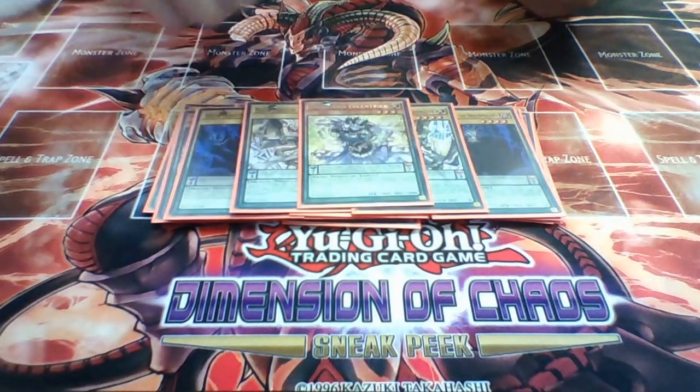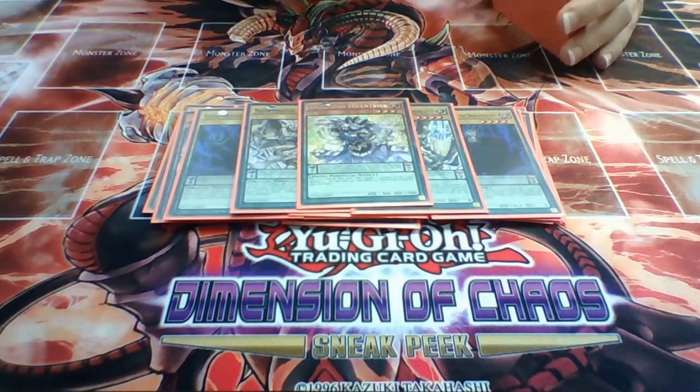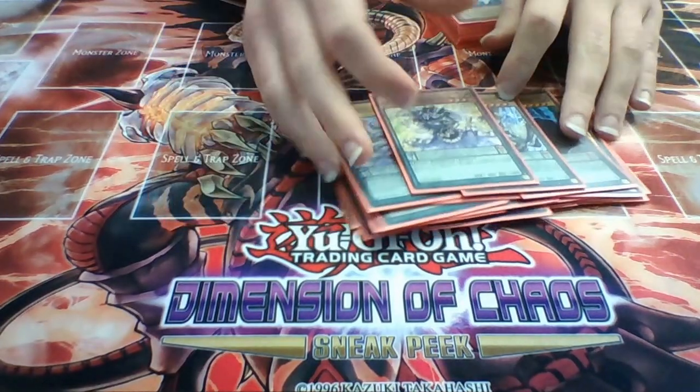And then finally for the Pendulum monsters, we have one Eccentric Archfiend. Eccentric Archfiend is always good - it's a utility card. It can be used as an MST or Excelsior Force. I do side her out a decent amount of time against faster players, but in the long run she's great for turn 1 and you can always recycle her very effectively in this deck. So that's the Pendulums.